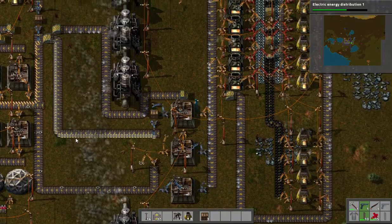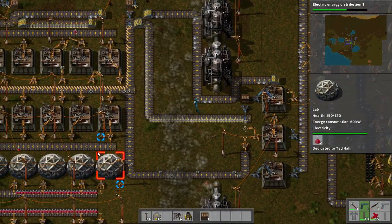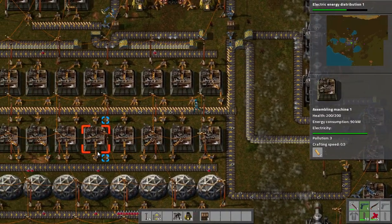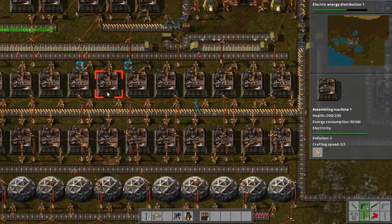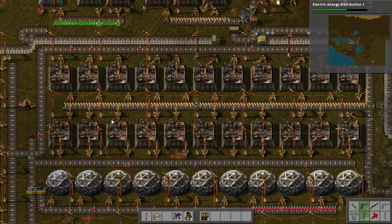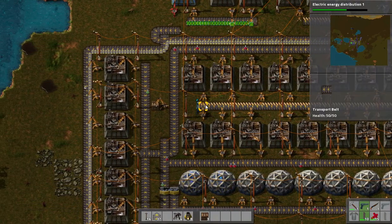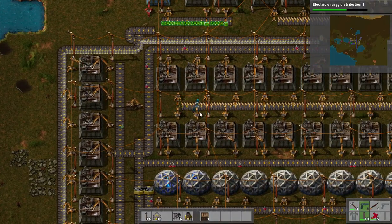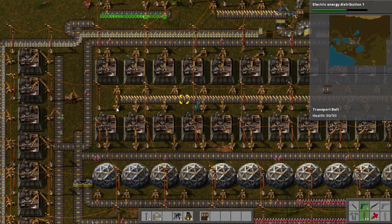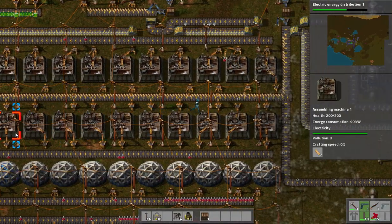We're getting a lot more gear production, you can see. Might even start piling up now. I planned it too well — this thing actually will consume every last gear that I give it. Let's pick up this one at the end so they don't have to sit there with gears past the zone.